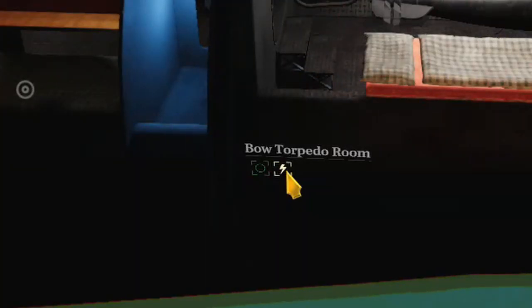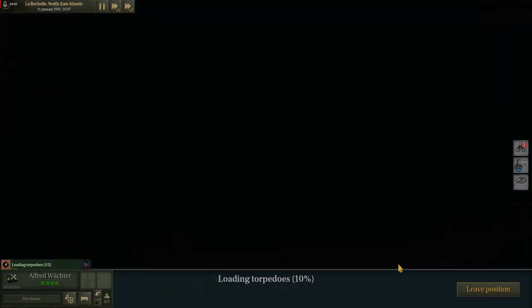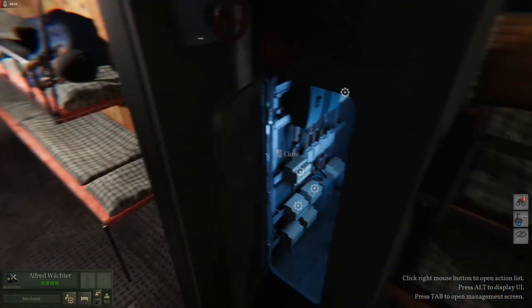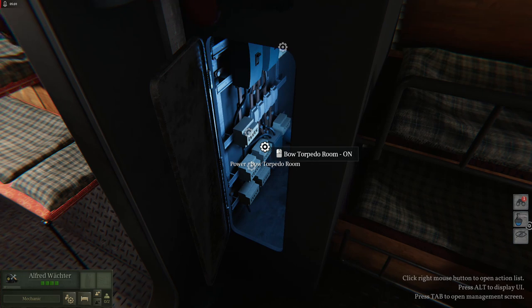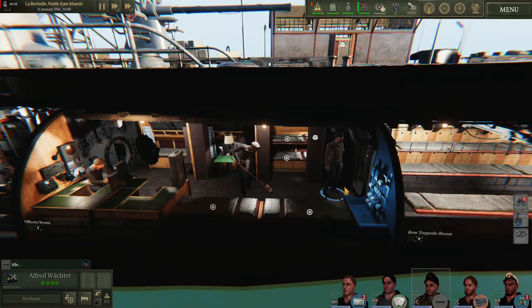The lightning bolt icon will let you kill all power to that location. Moving aft we have the main power distribution panel. This will not be lit up at the moment because main power is online. However, if we grab a crew member and move into first person mode with them, we can go have a look. We can go ahead and turn off power to the bow torpedo room, just as we did outside the ship. If you took enough damage for your power systems to be knocked out, this is where that repair will have to be made.